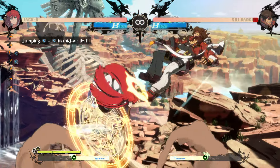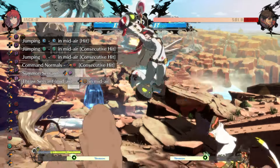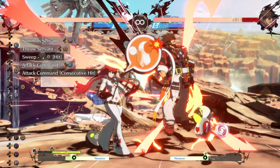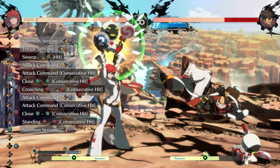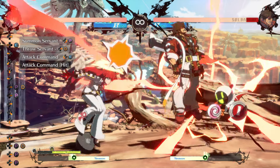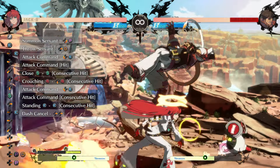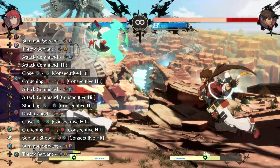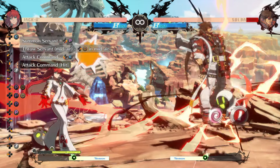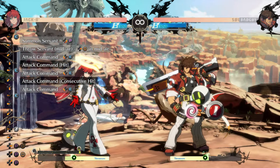Air-to-air JK combos into air dash JS, JH, then 6h for a Servant pull. When they're sandwiched between a Servant, combo into the Servant attack, then do a delayed close slash, 2h into the attack again, then close slash into whatever ender you like. Or for better corner carry, you can do a 5k and dash cancel it into close slash, then an ender. If they are far away and get hit by the attack, you can loop it into itself, but it's tough to get the third one to connect.